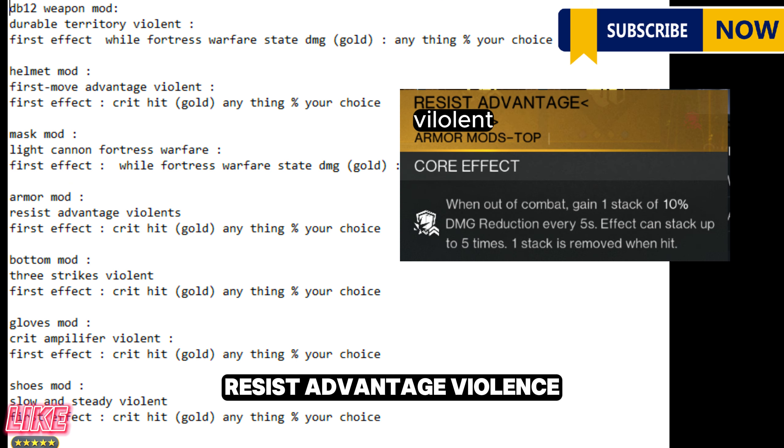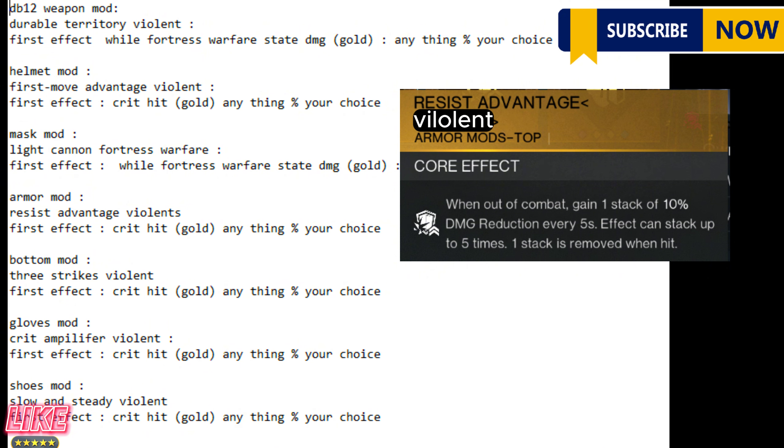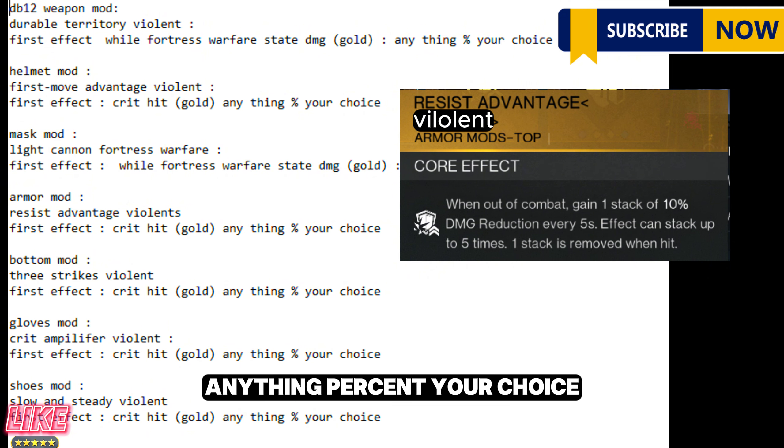Armor mod: Resist Advantage Violence. First effect: crit hit, gold — anything percent, your choice.